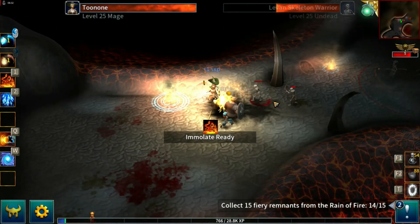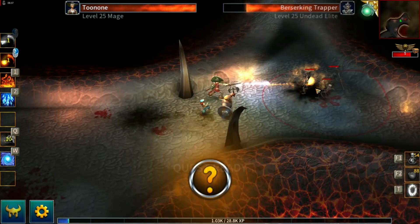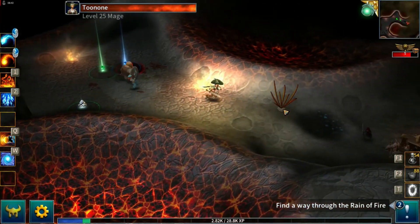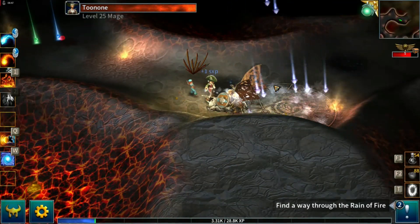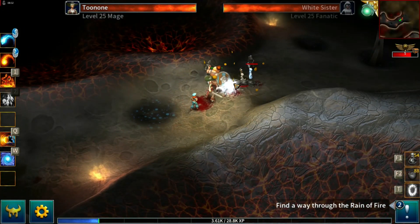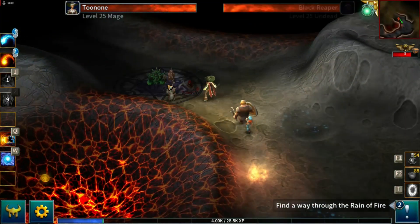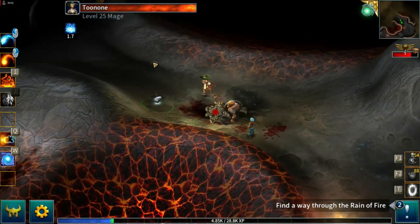That is quite obnoxious, that large level-up notification. They had removed it for the New Beginning event when you can get loads of levels all in one go and it's just constantly flashing in your face. It would be quite nice if they could tone it down for story mode as well.